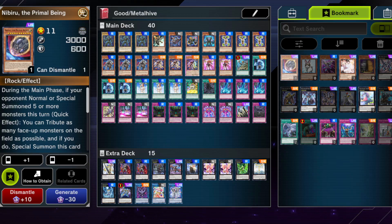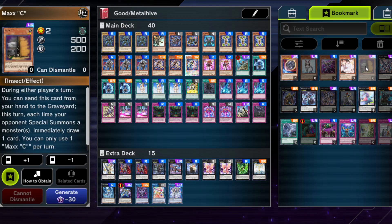If you have them, Nibiru is a good hand trap for this deck. Maxx C is good only if you run other hand traps. Otherwise, since this deck wants to go first, your opponent could just OTK you while you're drawing without any other way to stop their plays. Maxx C can be nice going second or alongside other hand traps, but just running Maxx C while going first isn't always great — it can be very good if your opponent can't finish you, but if they can, the card is wasted.